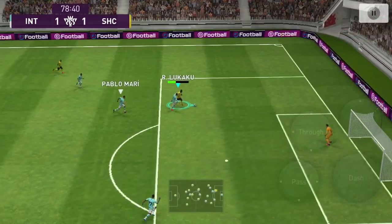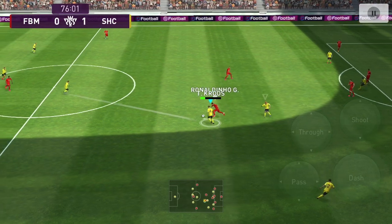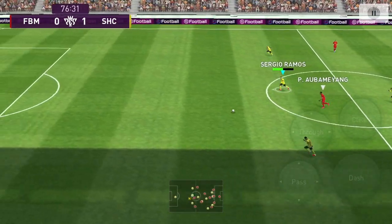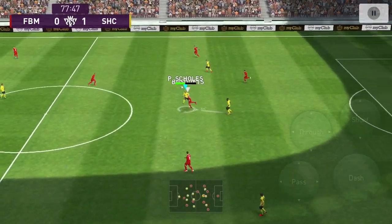If you're a really good eFootball Mobile player, you'll be able to dribble past the defender and score a better goal. I'm just a person who likes to use speed and strength to get past — that's why I like to use Lukaku. It's basically my easy way of getting out of things.